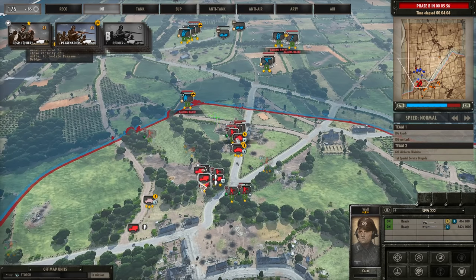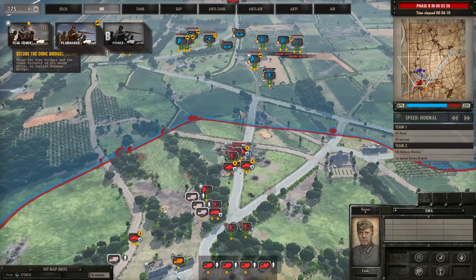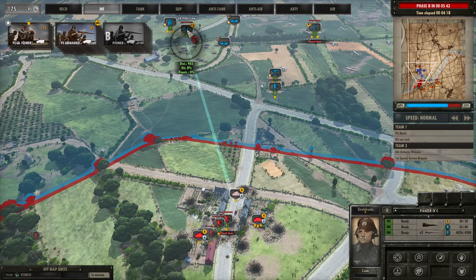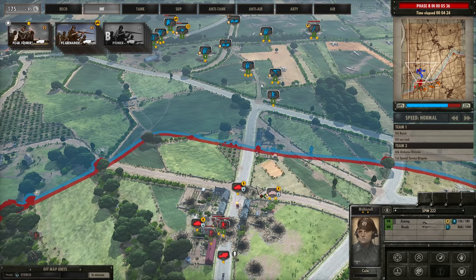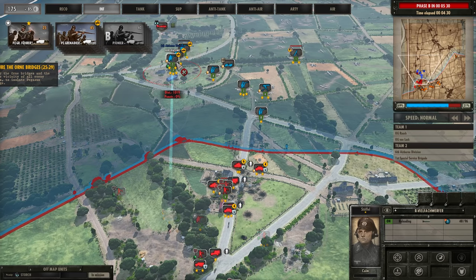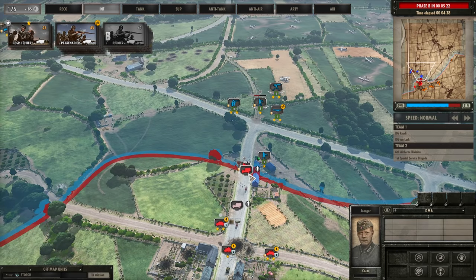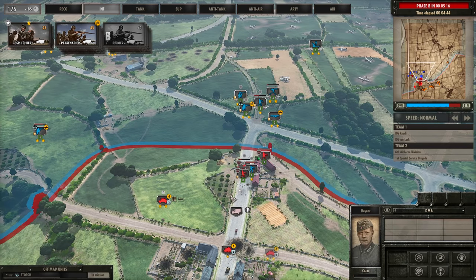Time to move the 222s forwards aggressively — all of these guys need to get on the road and zoom towards the Pak 40. Can we get a shot in with the Panzer IV before it stops? That's the Pak 40 down! That's probably the most important thing I needed to do, because I don't see any other AT guns — well, at least not yet. Those guys can unload, and those guys can unload. One can move into the building — why not?